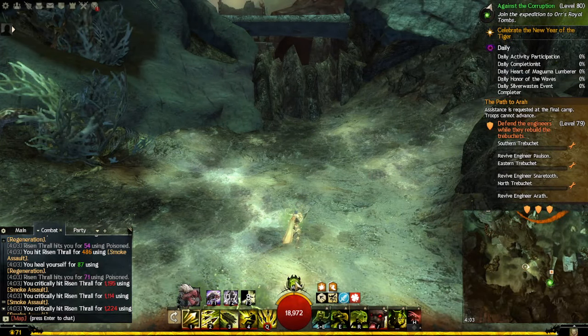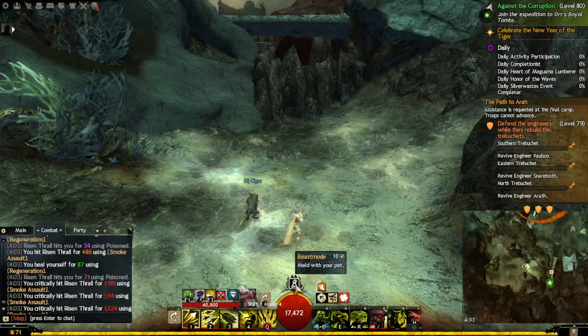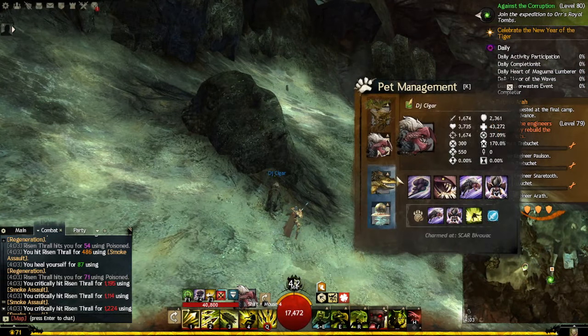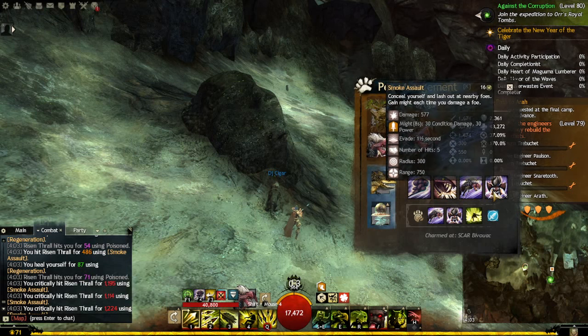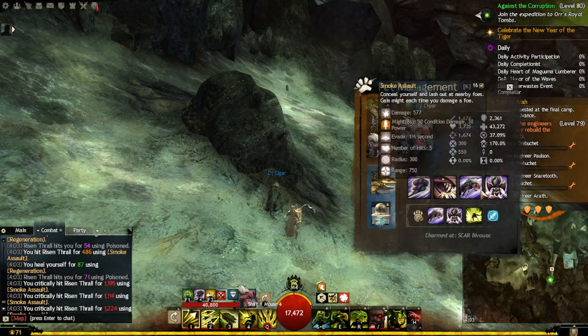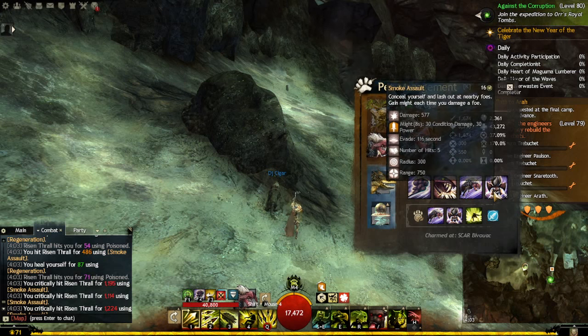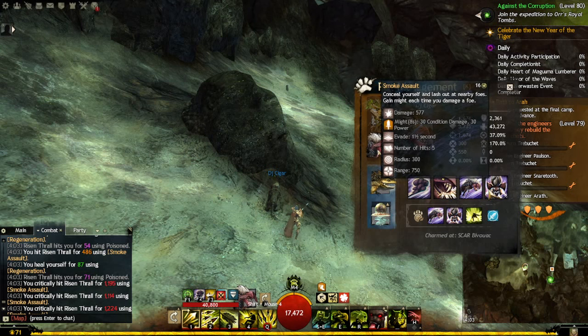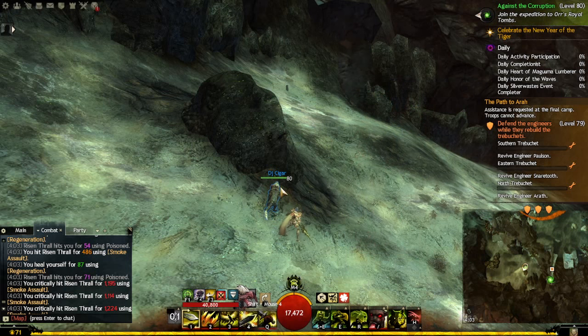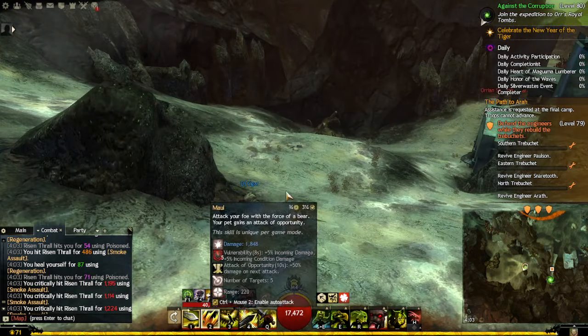Basically it's about leaving beast mode and going back in. You have about ten seconds to burst. Once beast mode is on cooldown, your pet has Smoke Assault — that skill is another big damage hit against an enemy or mob. So once beast mode is ready again you burst again, and if you're melee you switch to melee of course.